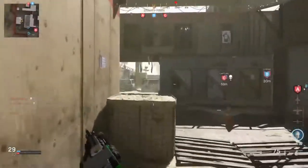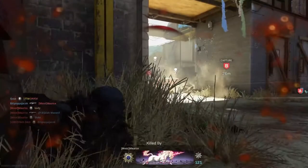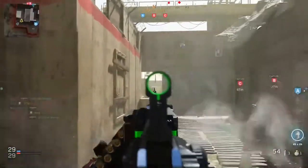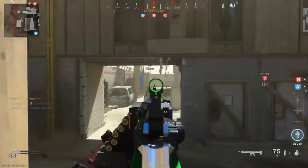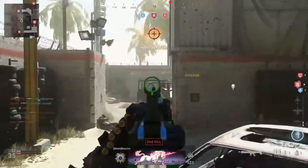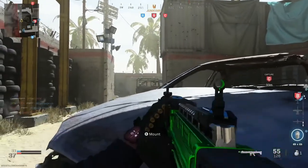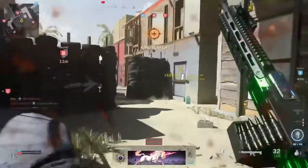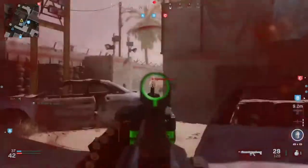Shootout's playing hella slow right now. He's got the chainsaw version on — holy shit. I can definitely see myself needing a grip. It doesn't kick too much, but the way the sight moves kind of throws me off. So I'd probably say a commando foregrip wouldn't be a bad choice on this weapon.